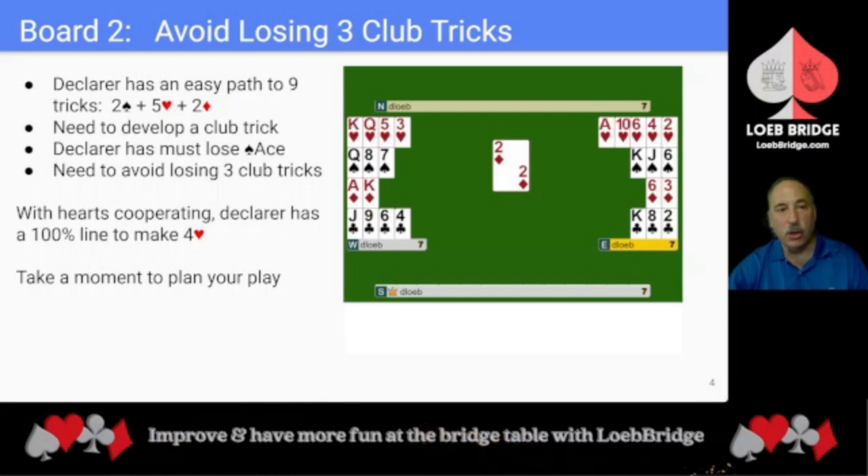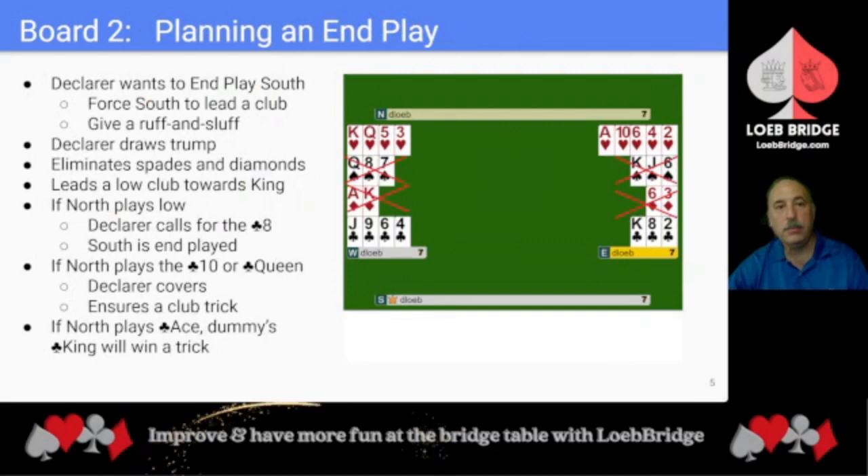Let's take a look at how I recommend approaching this hand. Declarer is going to want to endplay South, forcing South to lead a club or to give declarer a ruff and sluff. Declarer is going to draw trump and eliminate the side suits — spades and diamonds. Declarer will then lead a low club towards the king. If North plays low, declarer is going to call for the 8 and South will be endplayed.